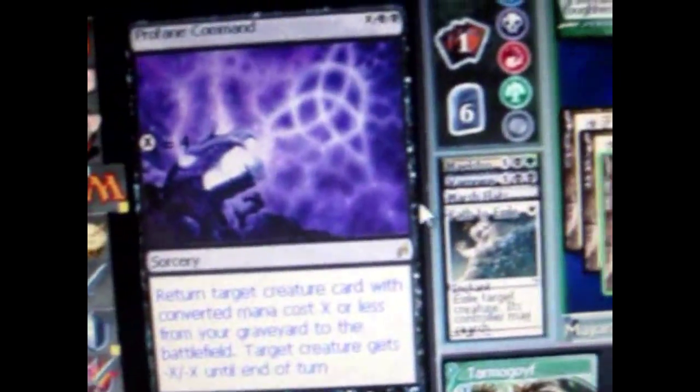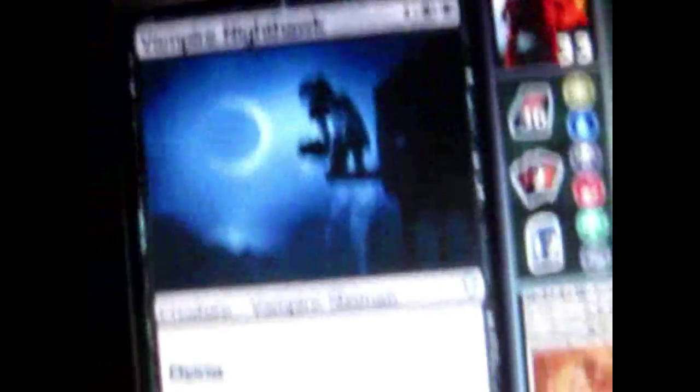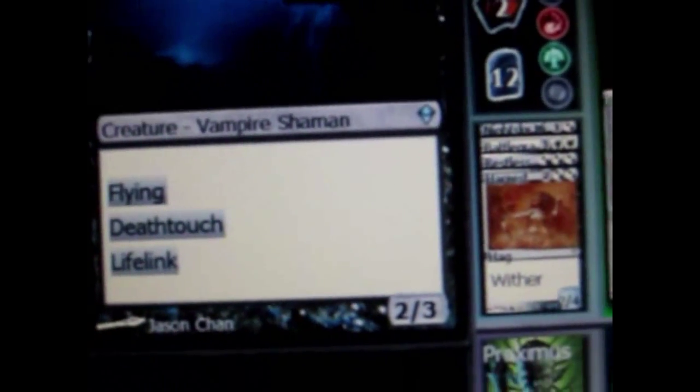It's my turn. I use a powerful sorcery spell that lets me do two things: kill a creature and bring a creature back from my graveyard. I attack with everyone and kill another creature with my equipment. His turn — he plays another angel and attacks. I blocked with my vampire, and since it has deathtouch, it can destroy any creature it deals damage to. So his creature died.